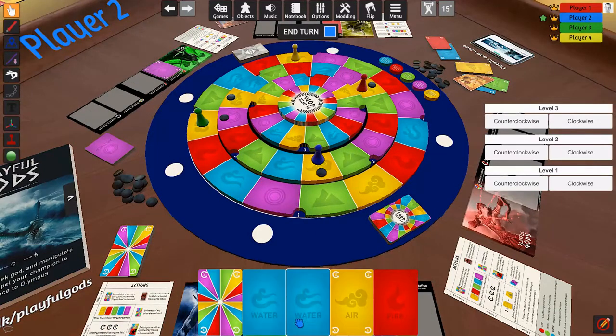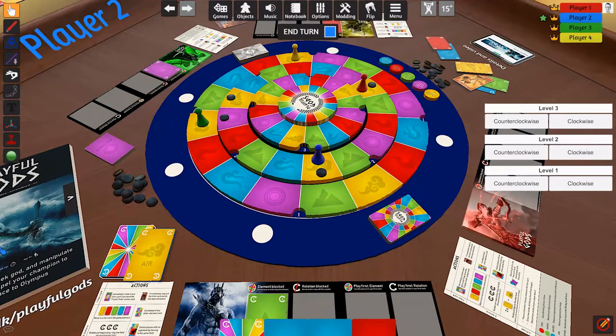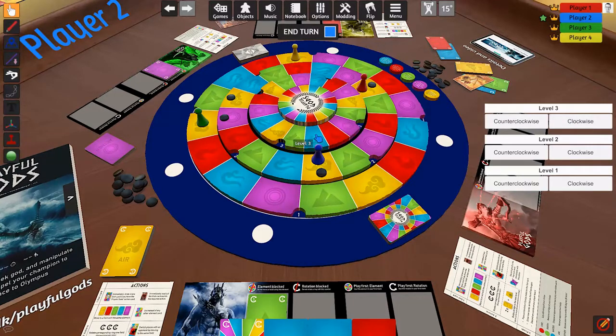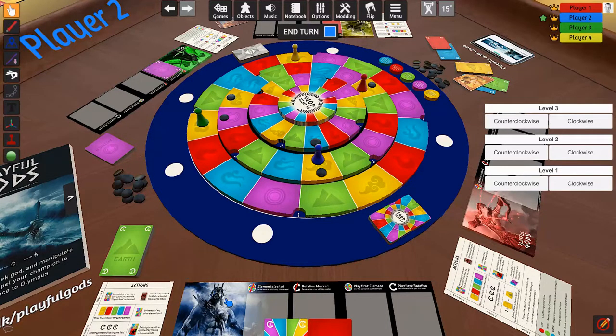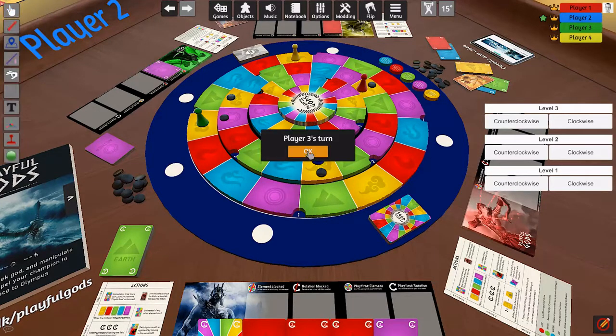Hades cannot use earth this turn, but he can still rotate. Even limited to three cards, he'll rotate level three clockwise to get in front of water, then spend one and two water to build a bridge. Unfortunately he can't play any more cards to move up, so he'll discard one, clear his player board, draw three new cards, and end his turn.